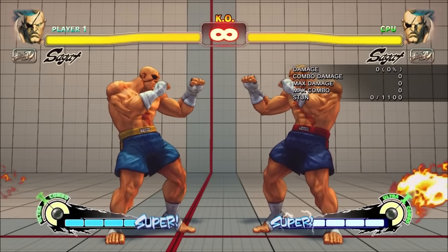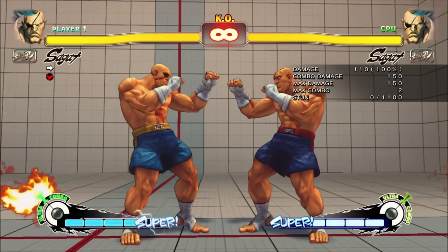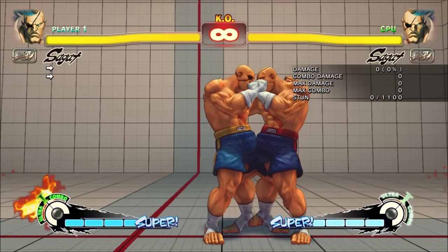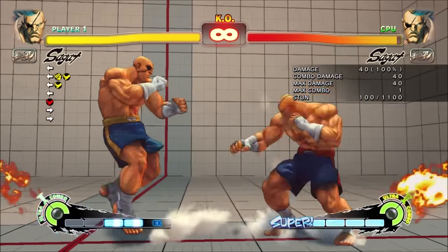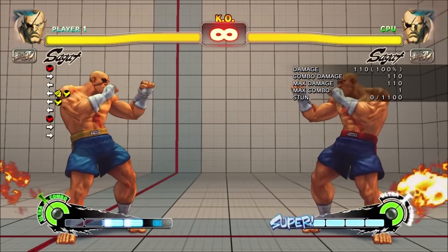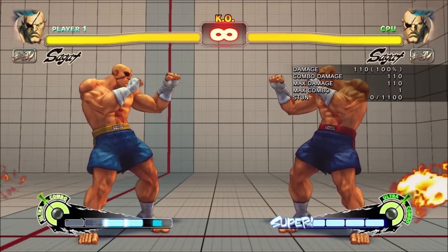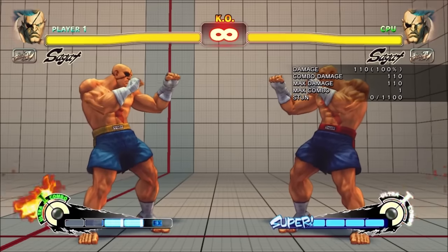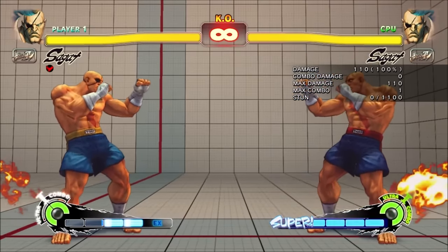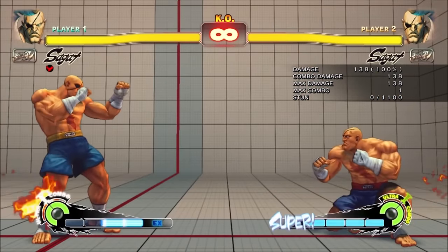Stand roundhouse was maybe Sagat's best normal. It's two hits with a very impressive 150 damage. The first hit cancels to super, but you'd probably never do that. The damage distribution between the two hits is outright cruel — the first hit is only 40 damage while the second hit is 110. What that means is that even if you only hit at the tip, it hit harder than most characters' heavies. Normally you see the inverse with long pokes, with the close hit doing most of the damage. This normal was nuts for halting the opponent's approach — it had very high pushback on block, great damage and pushback on hit, and it even anti-aired reliably. There were whole matchups where Sagat could just win by pressing this normal and nothing else, most famously against Zangief.